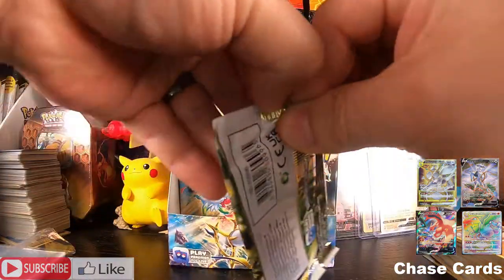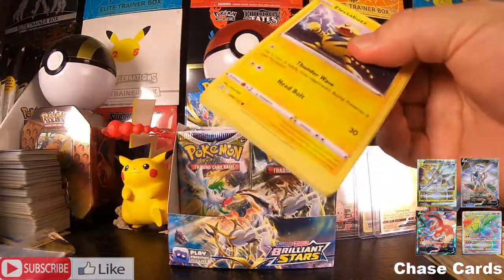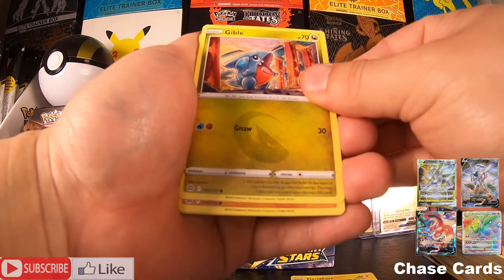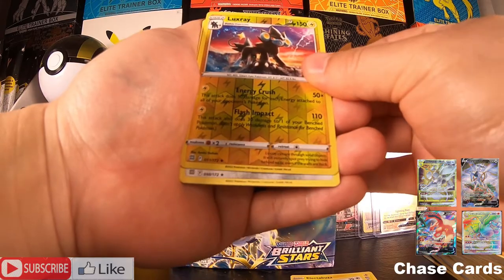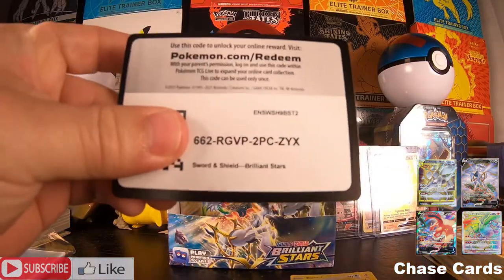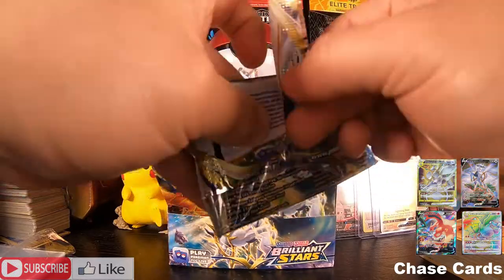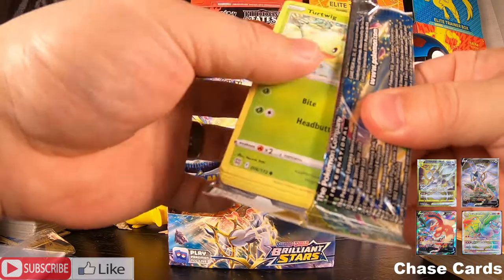Whimsicott art pack — ooh, look at that Electabuzz, very nice. We have Electabuzz, Hawlucha, Weavile, Gible, Trapinch, Luxray, and a Wormadam non-holo — cool card. Alright, next pack, moving right along!